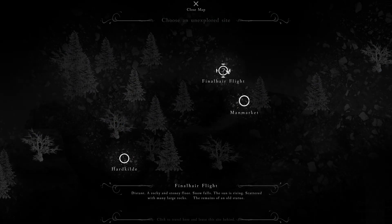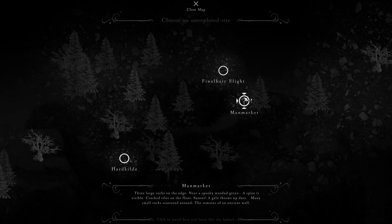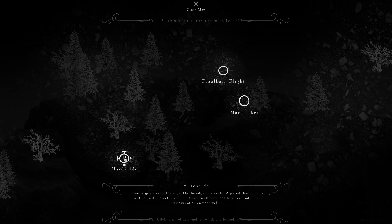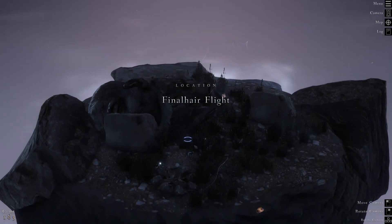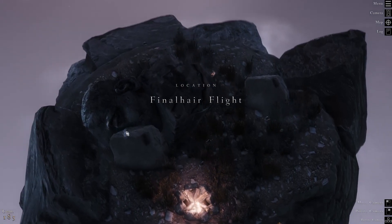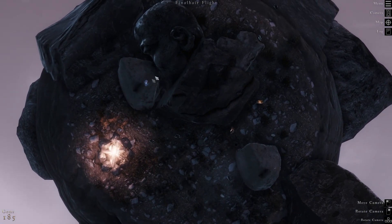Final Hair Flight — distant, rocky and stony floor, snowfalls, the sun is rising, scattered with many large rocks, remains of an old statue. Man Market has three large rocks near a spooky grove. High Sunrise has a rock formation resembling stairs. And there's a Dwarven Mill with a huge old head. Let's try Final Hair Flight because of the snow and a statue — whoa, look at that statue! And there's a fire — that thing is really weird, very cool.